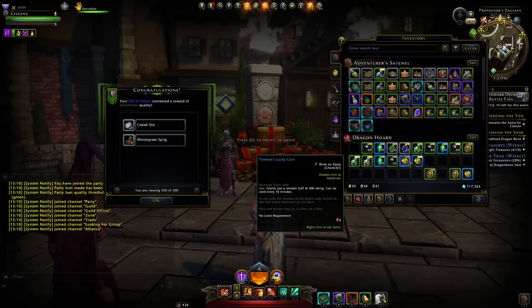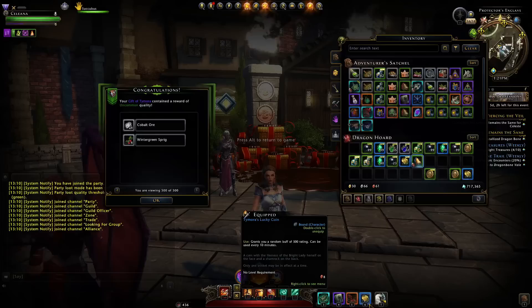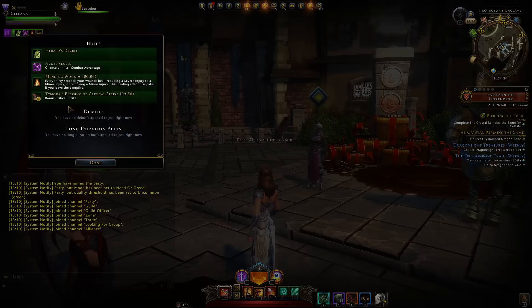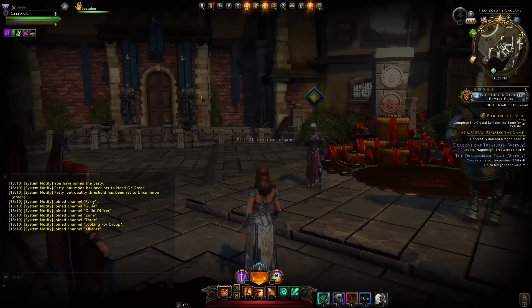You can also look at Tymora's Lucky Coins, which can be a somewhat viable belt item. You slot them in your belt slot and it'll give you 500 rating points. The unfortunate thing is it's utterly random — you flip the coin, it has a cool animation, and you can see on your buffs what it's giving you. It gave us bonus critical strike, so just 500 of that is like 0.5% if you make use of the rating points, which is minuscule.